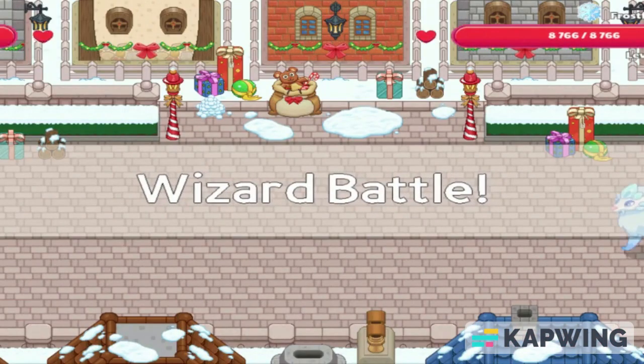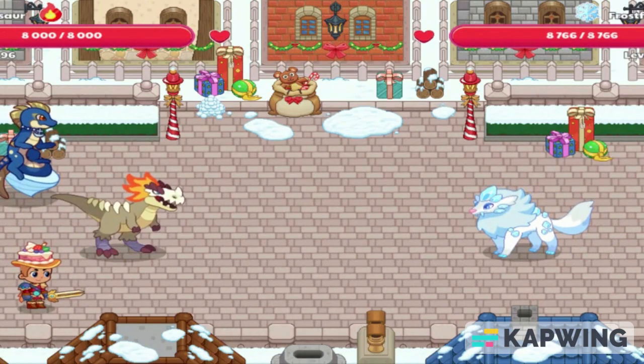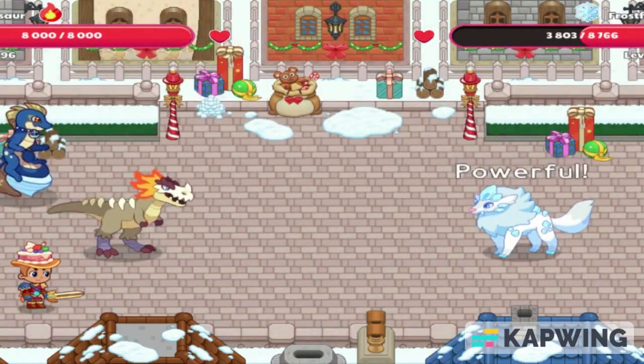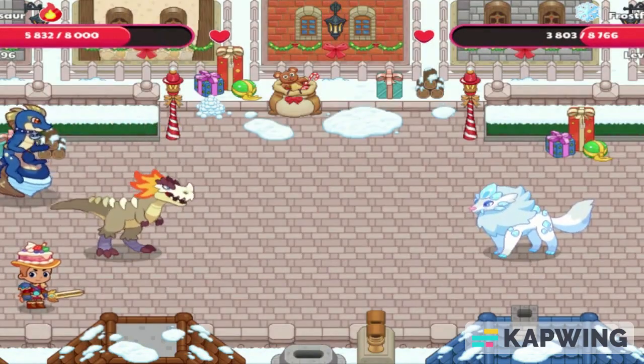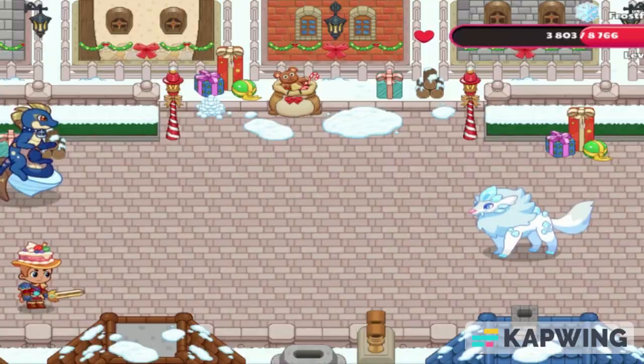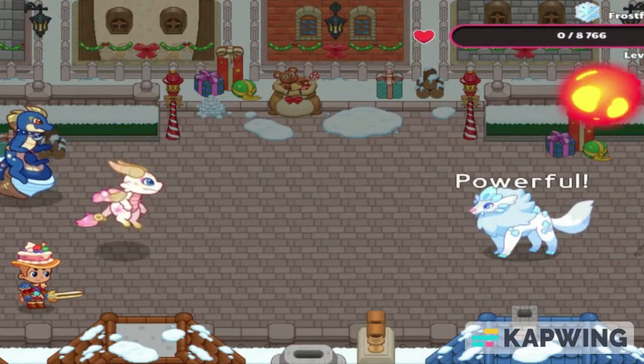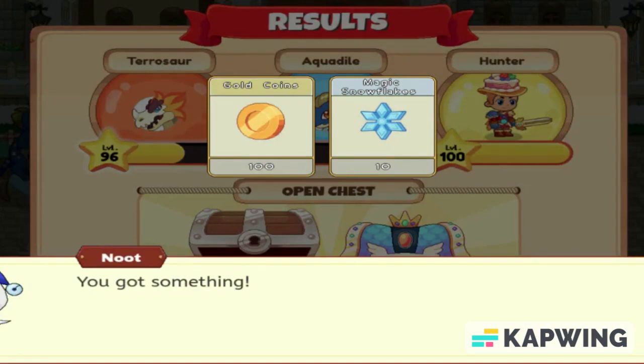Here we are getting into our first battle with a Frostbang. Here's a nice hit from Pterosaur doing 4,900 damage, and then doing 4,800 damage, ending the battle. I need 100 gold and 10 magic snowflakes.